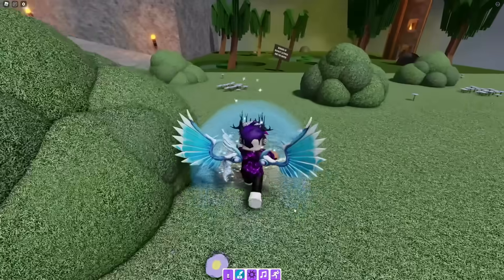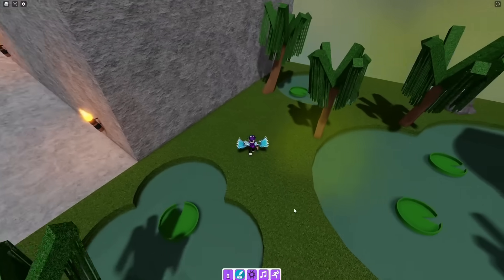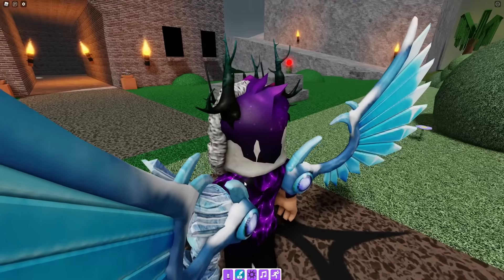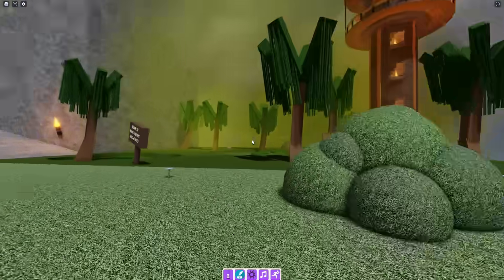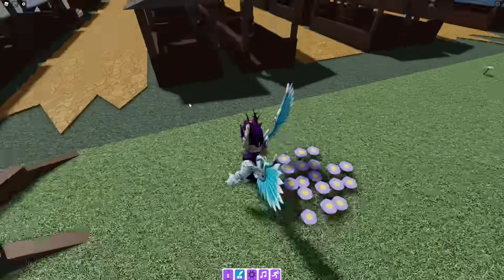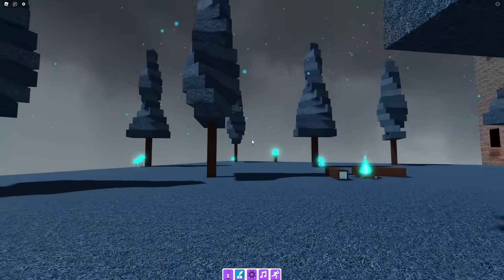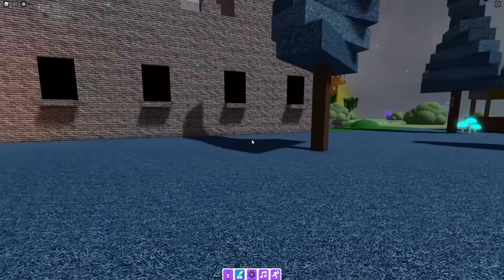First, run all the way over to the swamp area and turn on this orb in the swamp zone — it will be black for you, just turn it on. That's the first one. For the second one, turn on this purple one near the spawn. For the third one, go to the shop and turn on this yellow orb. For number four, go over to the Binary Nessa area and activate that orb there.